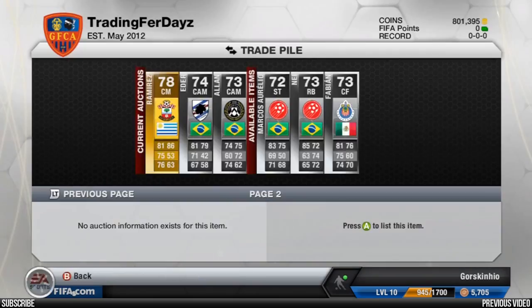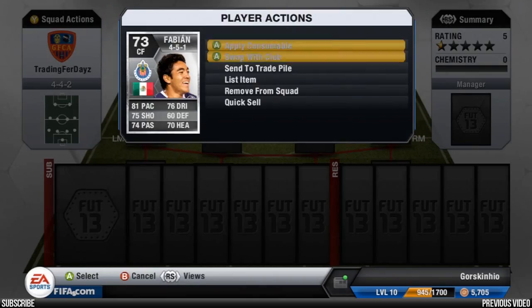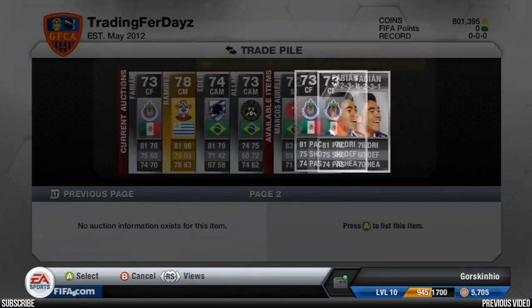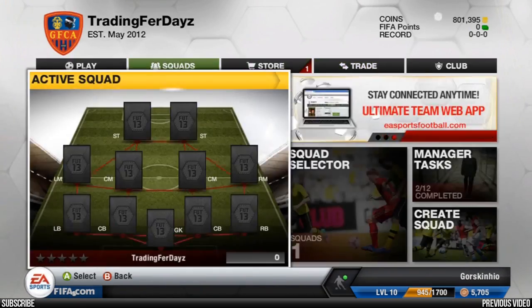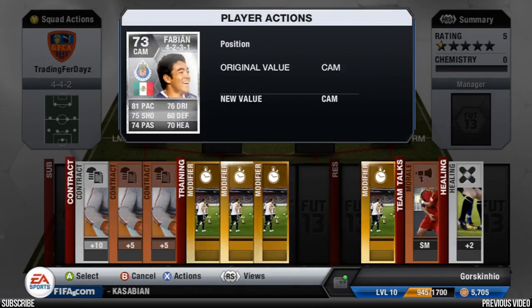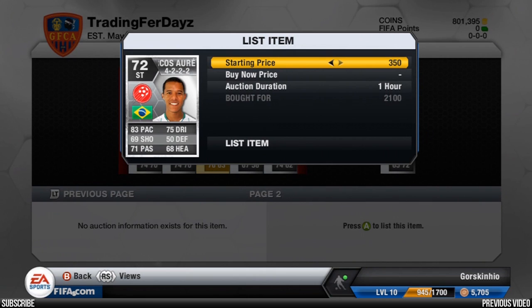Got this one for 1.8k, put him up for 6.4k — again making 1k+ profit on each one. Another for 2,000, going to put him up for 6.4k. Another one converting in a 4-2-3-1 formation. Picked this one up for 1.1k, going to put him up for 6.5k just because of his formation.